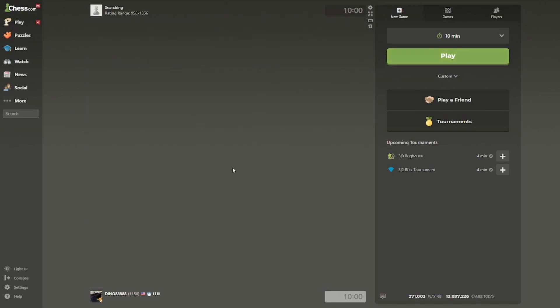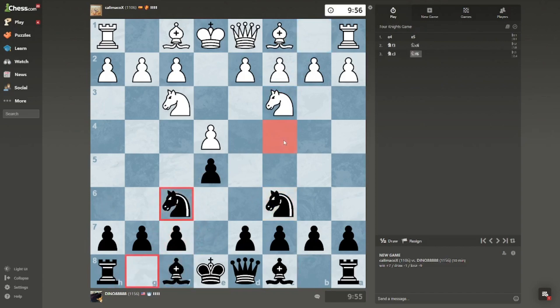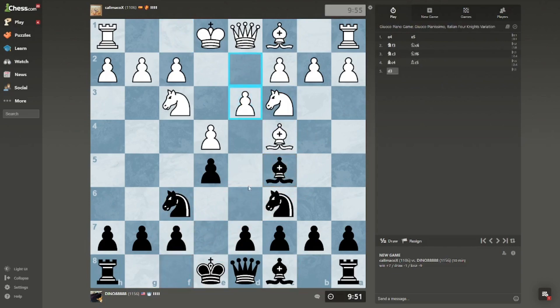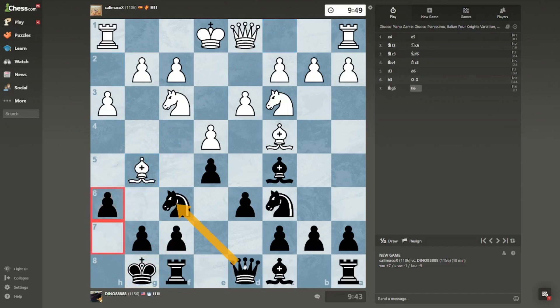Hello guys, welcome to a chess video — we're going to be playing some rapid games. So e4, e5, normal, just the knight's variation. He's probably going to play here, bishop to there — cool. I'll play it very normal, just like the same thing everyone knows. Italian game — he's going to play that, interesting. I'm just going to castle; shouldn't be a threat. Perfect, I think.